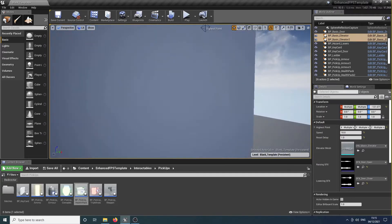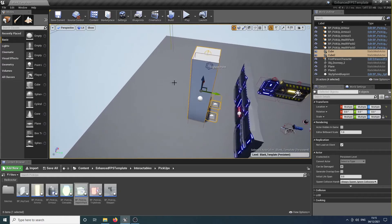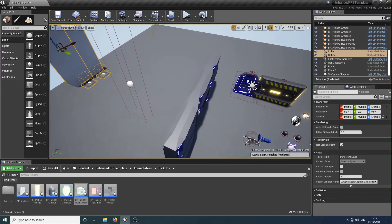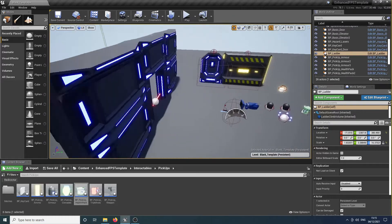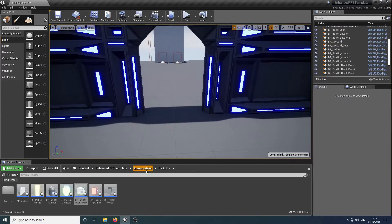Let's move these elevators and platforms back a little bit and we'll try and set up a little bit of a level with some challenges and some things to accomplish. Let's move this ladder blueprint back over there. Let's get rid of this and we'll get back into our interactables and into our environmental hazards.